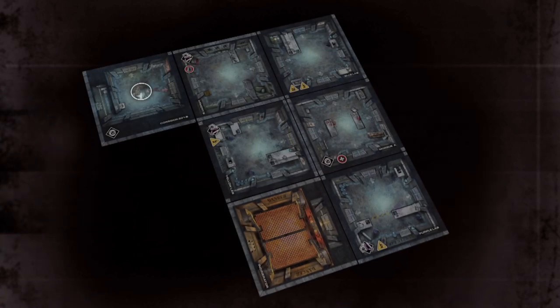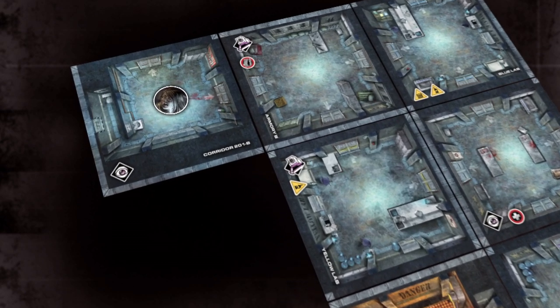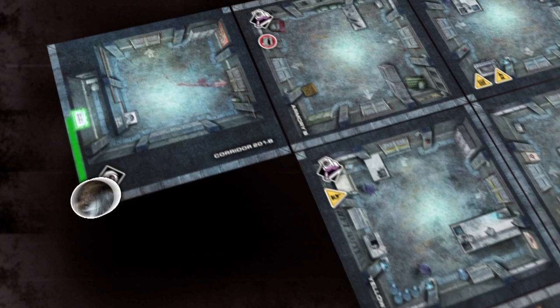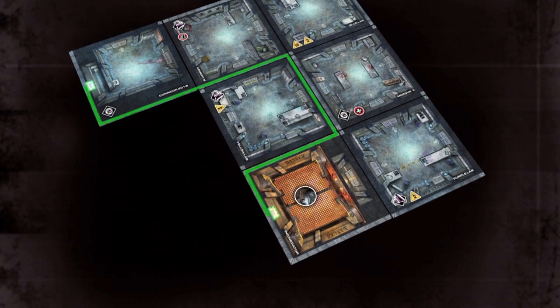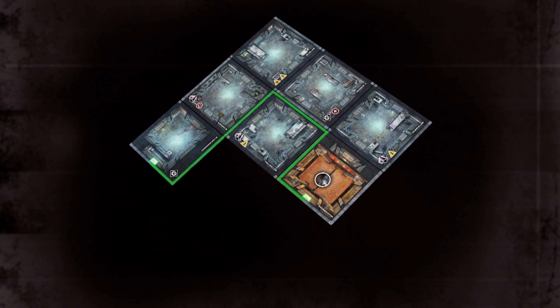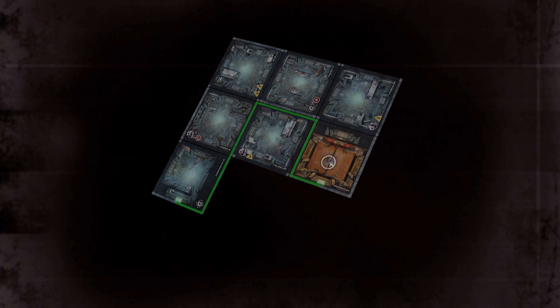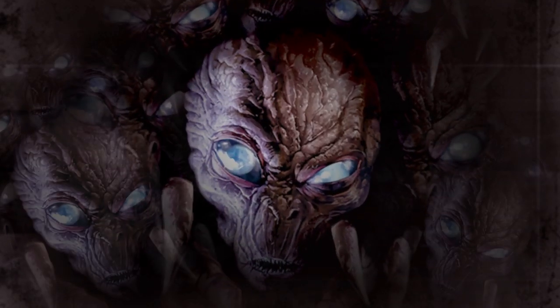While moving through doorways is the only way to explore new areas, you can travel much faster through explored portions of Subterra Bravo by utilizing the vent system. Instead of moving normally, you can move from a vent on your tile to any other vent connected to it by a duct. But beware — while vents provide a fast mode of travel throughout the facility, you are not the only one who can use them. The vicious aliens of Level 7 can also travel through vents, making them as dangerous as they are beneficial.